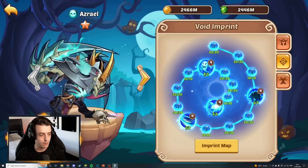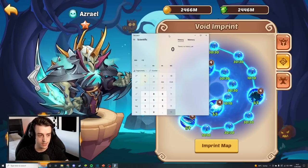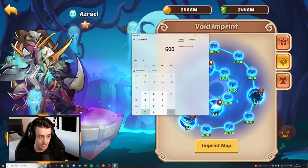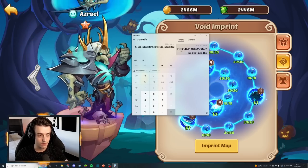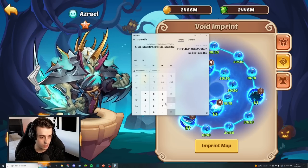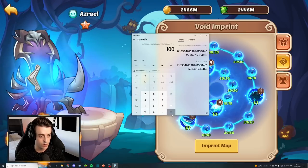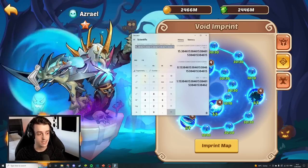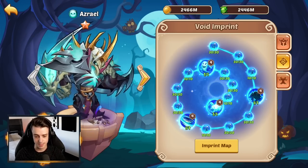We grab a calculator and pull up some numbers. We want to find the difference between 520 and adding 80% to that, which gives us 600. Divide 600 by 520 and we get 1.1538. Subtract 1 and multiply by 100 to get the actual percentage bonus - and in this case it's 15.38%, just under 15.4%.